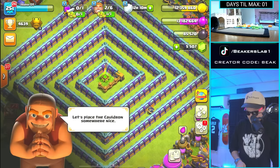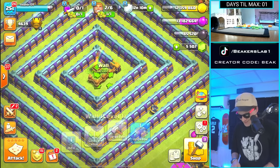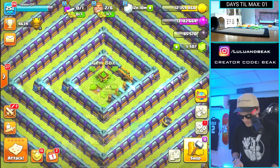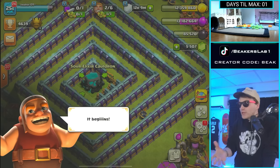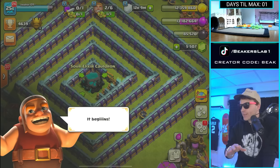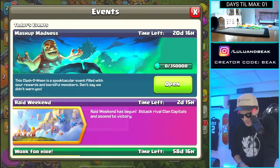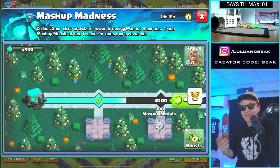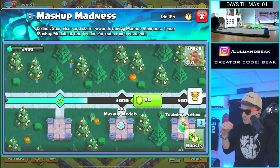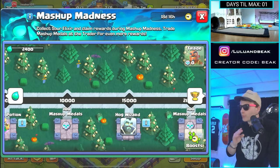All right, let's get this thing going. Let's place the call in somewhere nice — we should put it right in the middle. It's not going to look correct for a little while, but that's all right. And now it begins. We got a Sour Elixir Storage — I like how they did just one of them, that's kind of cool. First, let's get Barcher. That thing is probably going to help us more than anything. It's like Sneaky Goblin. Let's use Barcher and Sneaky Goblin and hopefully get Hog Wizard as soon as we can, because that dude is awesome as well. Those are the best ones. Let's go farm.